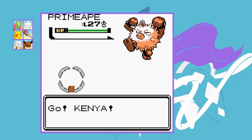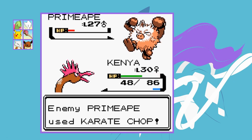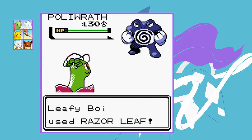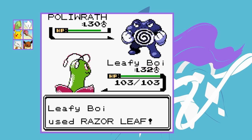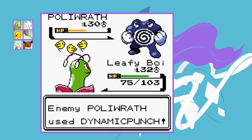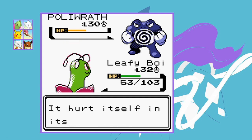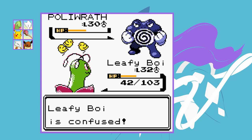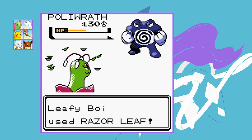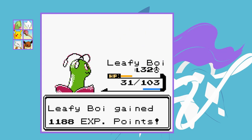Chuck leads with Primeape so I lead with Kenya — Peck does great damage and one more finishes it off despite a critical hit Karate Chop in between. For his Poliwrath I send out Leafy Boy — Razor Leaf does about 50% but Dynamic Punch confuses us. Then we hit ourselves in confusion not once, not twice, not three times, but four times. Thankfully Hypnosis keeps missing and eventually we snap out. One more Razor Leaf gets the KO and wins us the fifth badge — a little close for comfort.